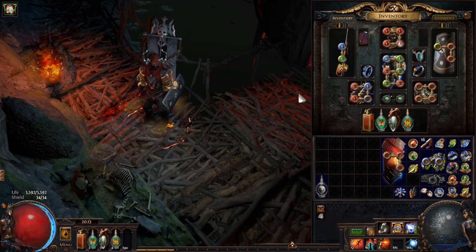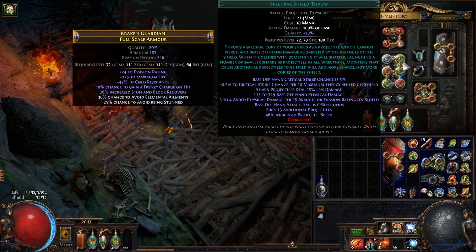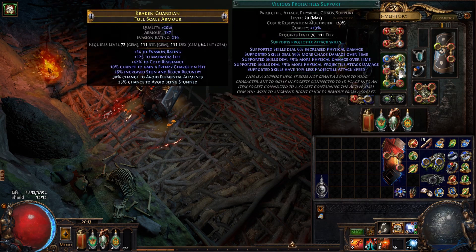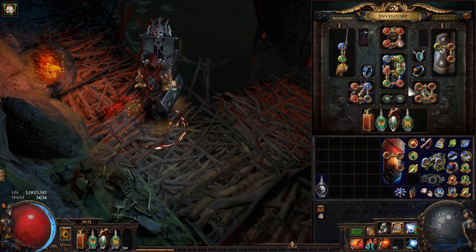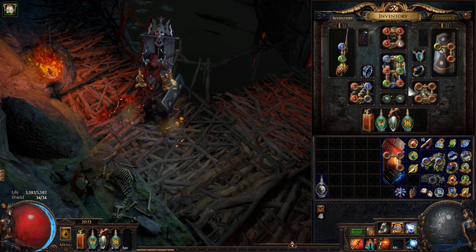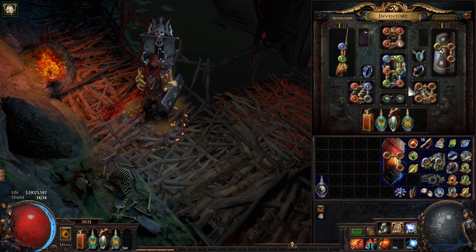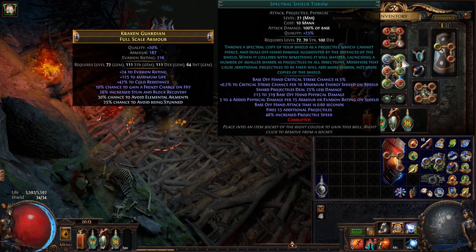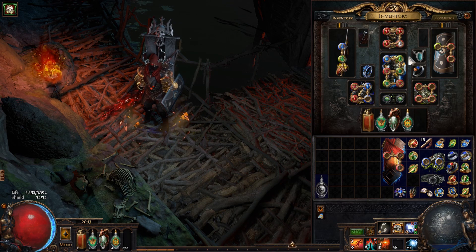Let's discuss the gem setups now. My current gem setup is actually slightly outdated — I've got Spectral Shield Throw linked to Unbound Ailments, Vicious Projectiles, Chance to Bleed, Swift Affliction, and Brutality. This setup is not taking into consideration the gem nerfs. However, the PoB in the description has the updated values. Funnily enough, I didn't actually lose that much damage and it's thanks to the buff to Spectral Shield Throw — so in practice this is gonna behave just like it did before the nerf.